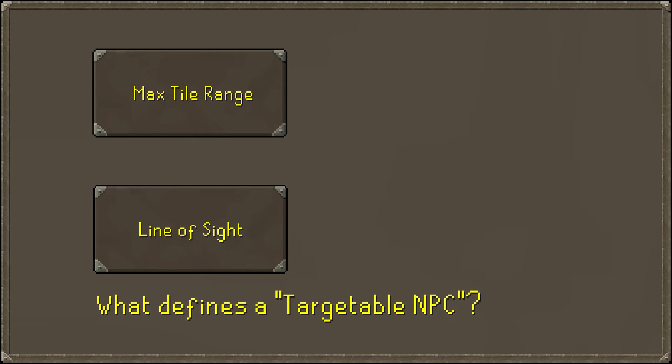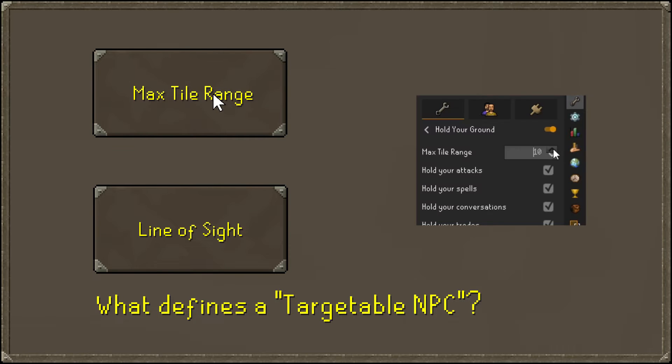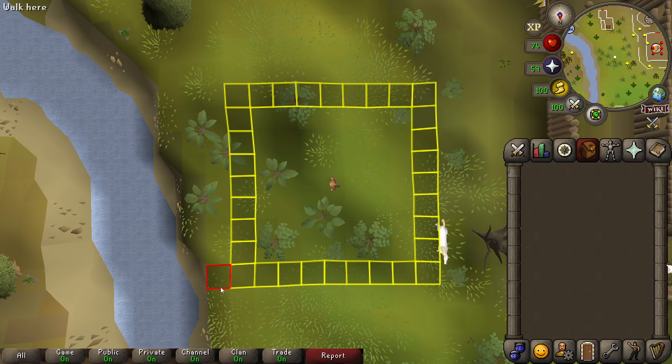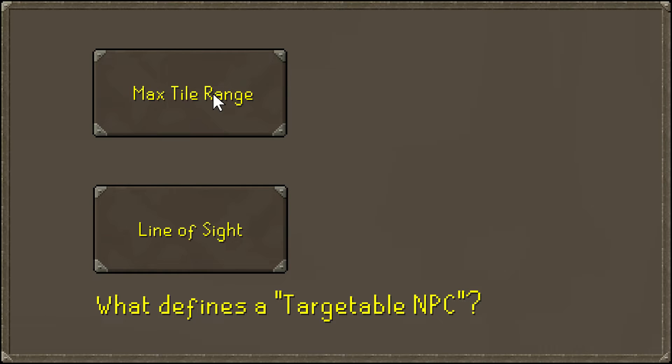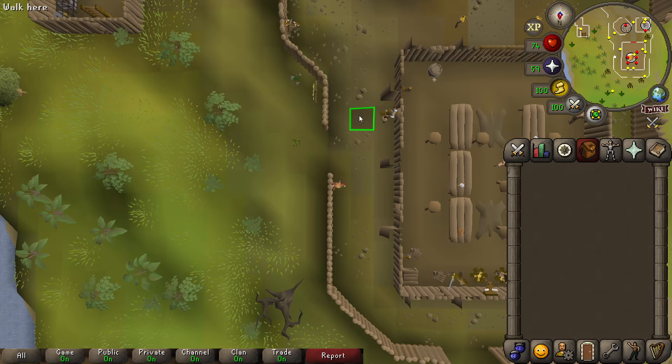The plugin uses two methods to determine whether an NPC is targetable. First, there's the max tile range you set yourself — worth noting that ranges in this game form a square around the player, not a circle. Second, the plugin considers line of sight. If an NPC is behind a wall but technically within your max tile range, clicking it would cause your player to path around the wall, potentially moving you out of your allowed area, so line of sight is taken into account as well.